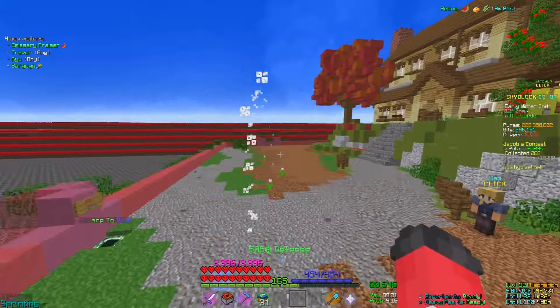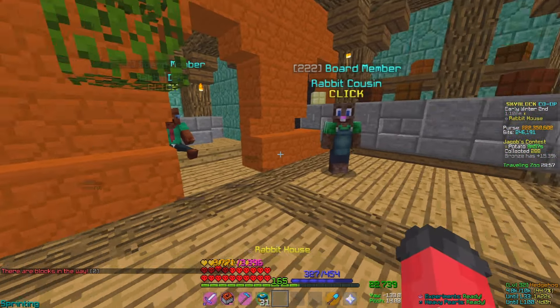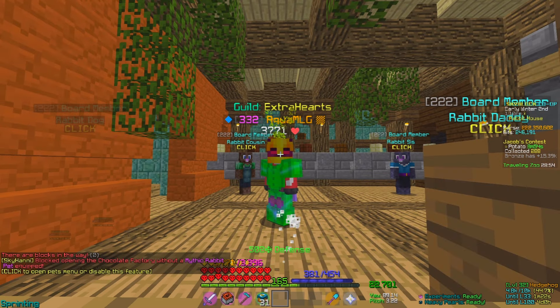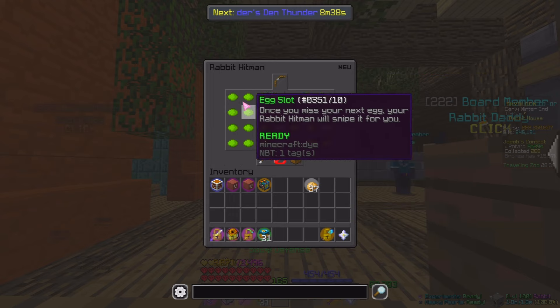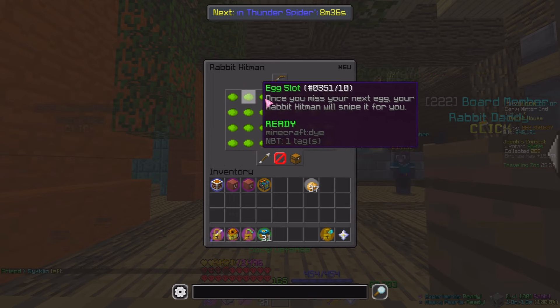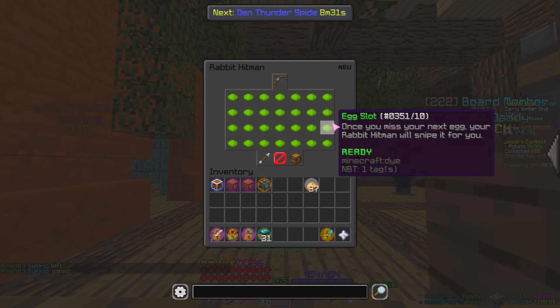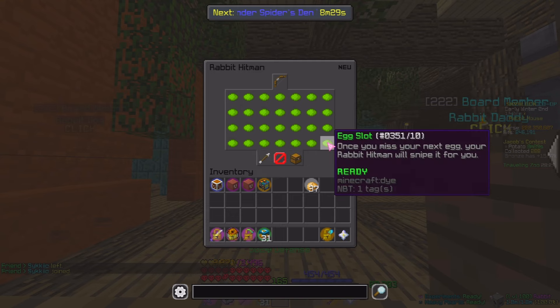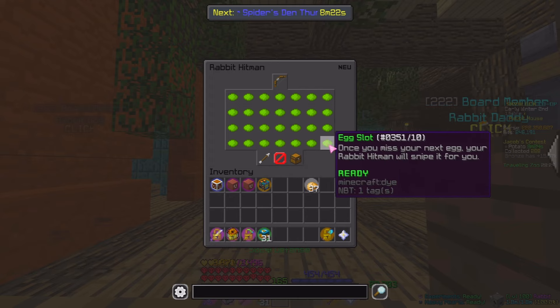Moving on to Hoppity - what have they changed with the chocolate factory? They have added a Rabbit Hitman. You hire this private rabbit to hunt eggs for you - they will collect eggs that you missed. Whenever Hoppity is around, say you missed one egg because you were AFK or something, as long as you have purchased the slot, the egg will be saved. You can start up to 28. This does cost a lot of money - I think this one's like 32 mil, 28 mil. I don't know what it is in total, but it's really expensive, but I did it.